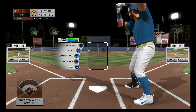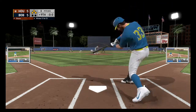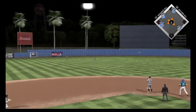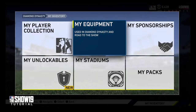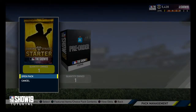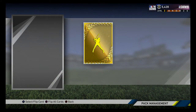You guys are here with me every step of the way. You guys are going to influence me on what players you want me to buy. At the end of this episode I think I have like 5,500 stubs — so if you think I should buy a player right off the bat, or if you think I should just wait and complete Conquest with the team I have right now, let me know in the comments section who you think I should buy and what route I should go with this team.